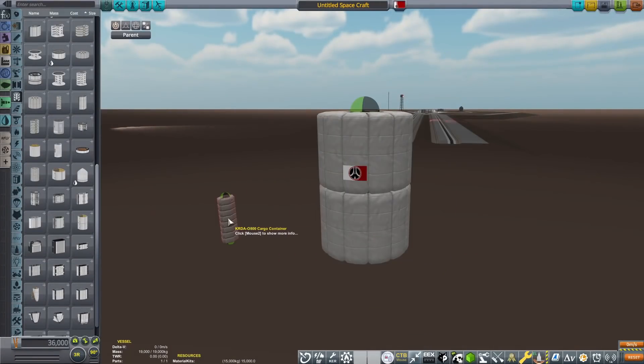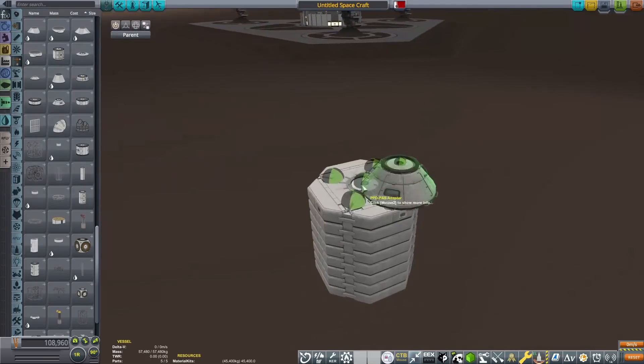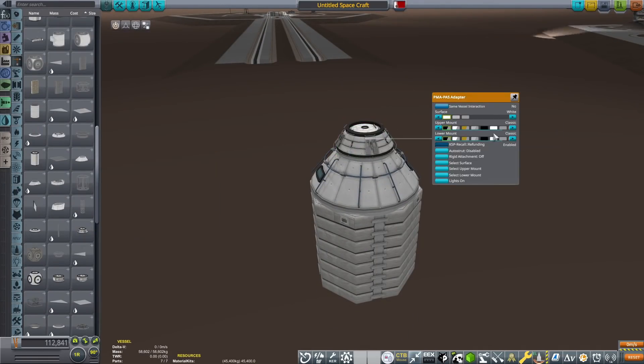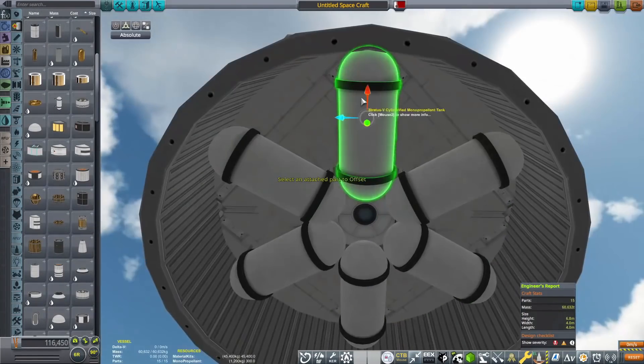Hello everyone, Karnasa here, and welcome back to Coming Home Redux! In the last episode, we finally assembled TRAP, the totally reliable assembly platform, thanks to the Unknown Kerbal for that name.